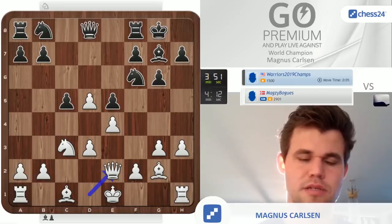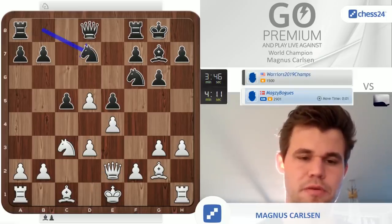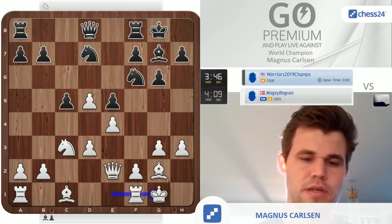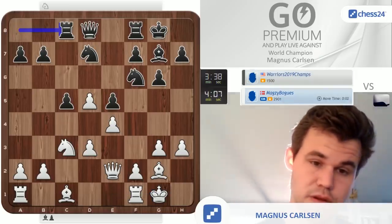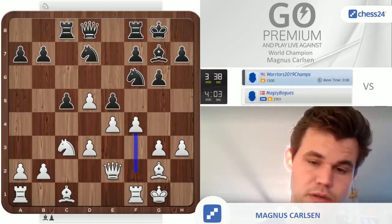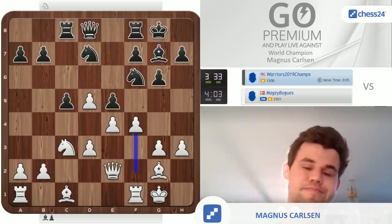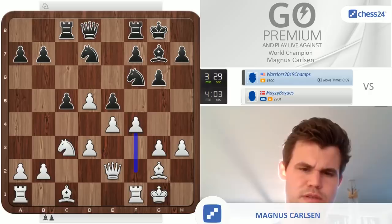The exchange on e2 was as good as any move, but now I'm a very healthy pawn up and should be doing very well. He should go knight e8, d6 now — play for a blockade and hope for the best. Hopes for getting anything from this game are obviously slim.